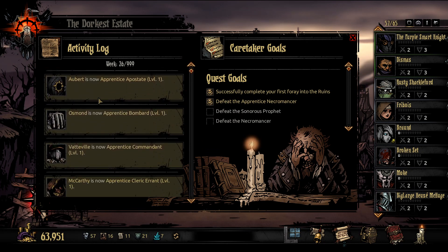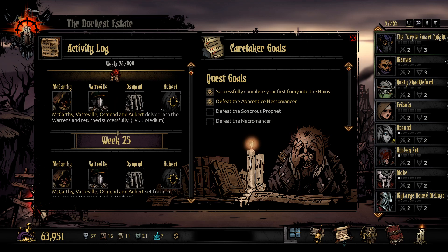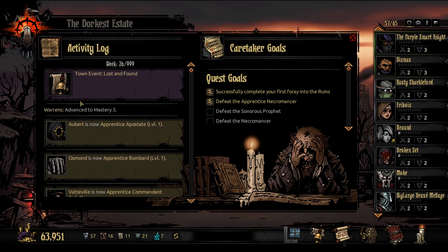Hey there everybody, Pet here, and welcome back to Pet Plays the Dog is a Dungeon. Last time, really really fun team — McCarthy, Vataville, Osmond, and Aubert went into the Warrens. They did return successfully, but McCarthy was hit a little bit hard by stress and some bad quirks, and I just decided to let them go.